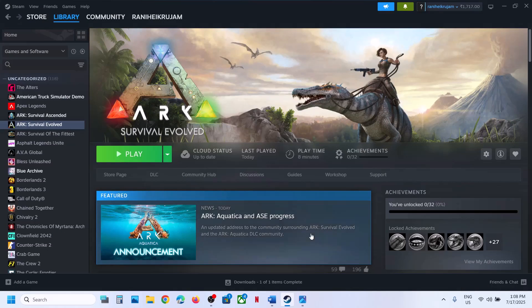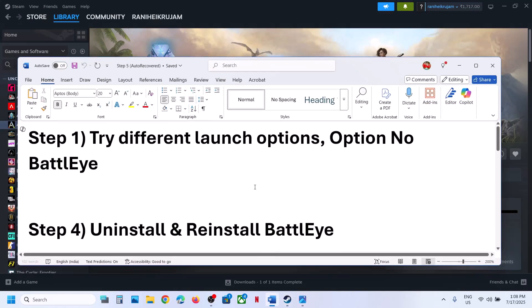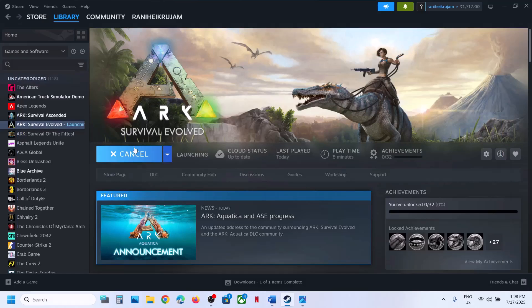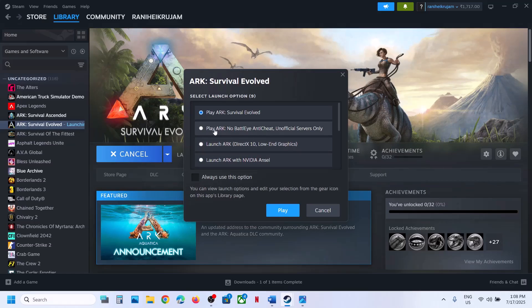The first step is to try different launch options. You can click on Play, then select the option which says 'Play Arc — No BattleEye Anti-Cheat — Unofficial Servers Only'. If you want to try this, select it and then launch the game and check if that works.